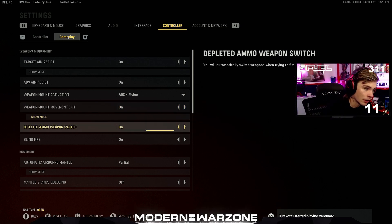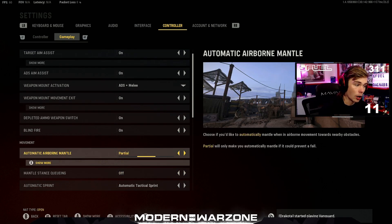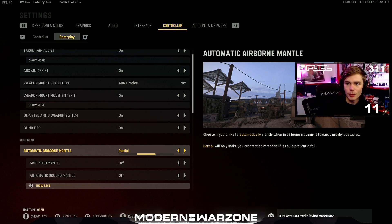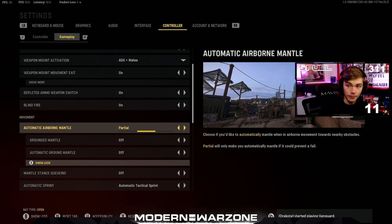Depleted ammo weapon switch I keep on. Blind firing I'm keeping on even though you'll rarely use it. Now this is the biggest one — I made a whole Twitter video about this and it's helped so many people who told me the game feels ten times smoother. This is what's going to change how slide canceling feels in Vanguard. At first I had it off because typically you want automatic mantling off, but in Vanguard: set it to partial, hit advanced, and turn off grounded mantle and automatic ground mantle. That will make your slide canceling as buttery smooth as Modern Warfare and Warzone. Note: you may have some issues grappling up to certain objects — spamming your jump button should help.